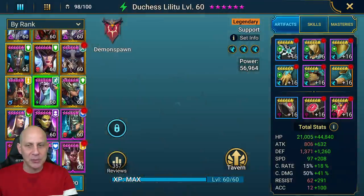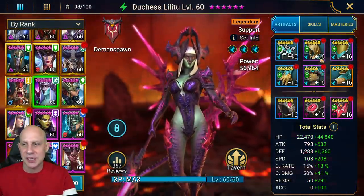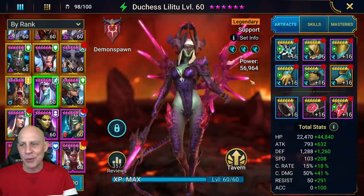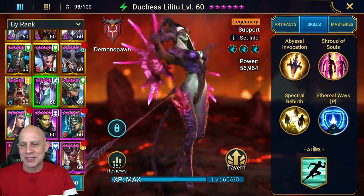I have mine in pretty much just all speed gear as you can see here. Her total stats are a lot of HP, defense, really high speed, and 341 resistance. We don't need to be worried about accuracy with her, and we're not trying to do damage with her. She's not a damage champion at all. Let's get into her skills.